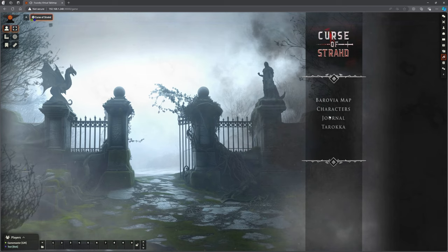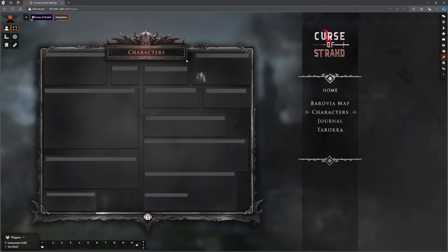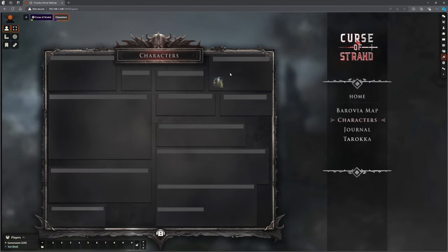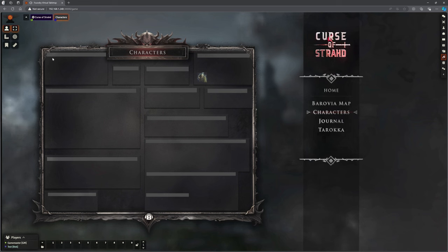Before I run it I'll want to put back the fog of war. Bob can navigate through — oh, I've got the hag visible there, so obviously I need to hide that. But as the DM in the other screen I can go: right, the Village of Barovia, you've met this person and this person, and they start popping up. There's no reason I would hide them once they've encountered them, but I can if I want to, which is great.